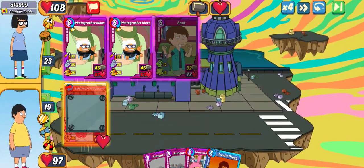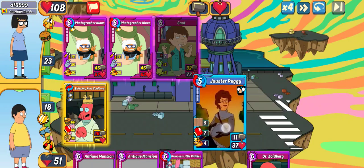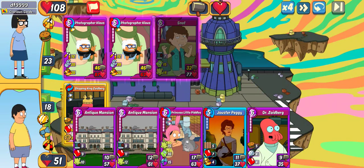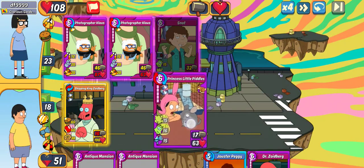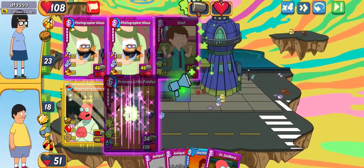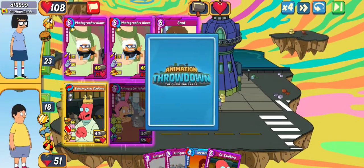Looks like it's not going to be a solid wall, so that is going to be good for us, but snot is going to combo — unless they don't have it, but most likely they're going to combo. Highest health is going to be Princess Little Piddles, and they're going to hijack the motivation that Jouster Peggy is going to have there, so I'm going to throw out Little Piddles and see what they do.